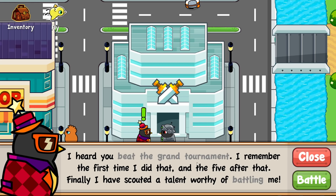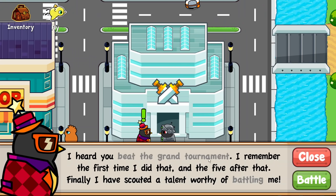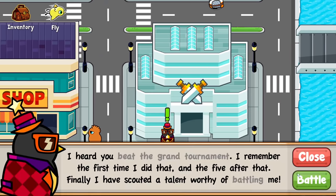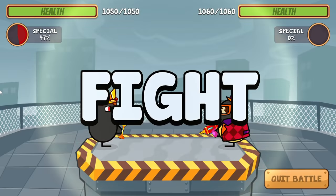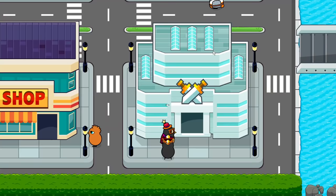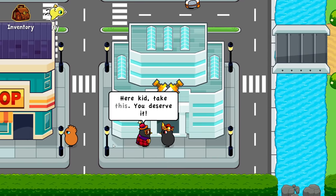Duckland Waters says he heard we beat the grand tournament and he's finally scouted a talent worthy of battling him. It looks like we actually have to battle this guy to beat the game. I've got my lightning rod, I've got my crown - I don't think anything is going to stop me. It has all come down to this: the final boss of Duck Life Battle. He has a laser gun. He only has 1,000 health - we one-hit KO him. We get the super duck costume! He says take this, you deserve it. I don't really deserve it because I hacked, but thank you very much.